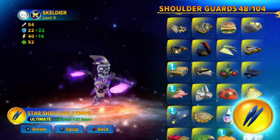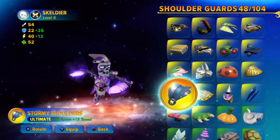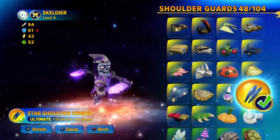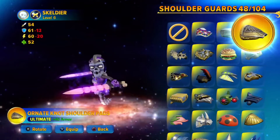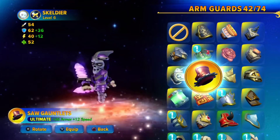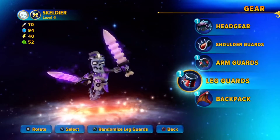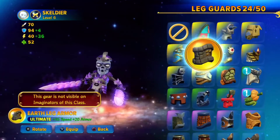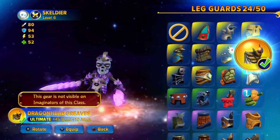For our shoulder pads, let's just go with a basic — I really do need to put more time into unlocking the parts, it's just so tedious. Let's just go with ornate knot, sure. Arm guards — you can go for something a little basic. Let's just go dragon scale arm armor. Leg guards — literally just get something with good stats. Most of these are for speed — let's go with dragon head greaves.